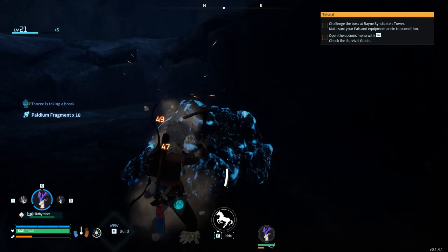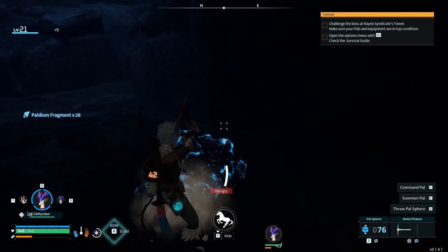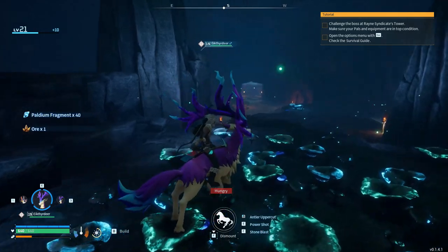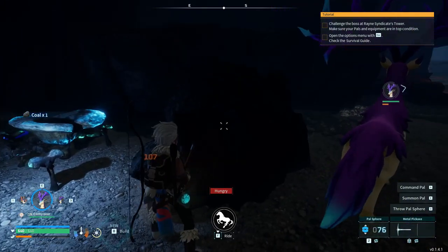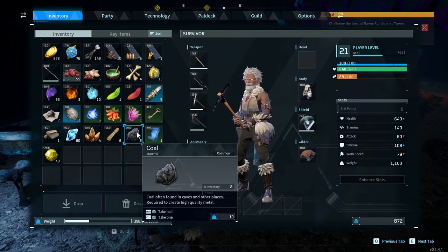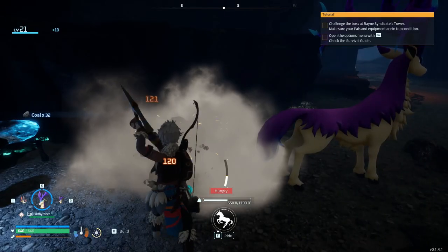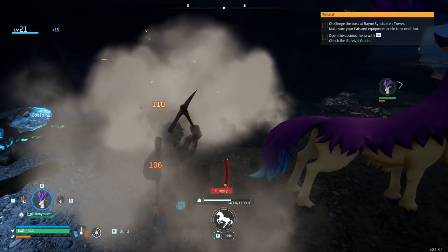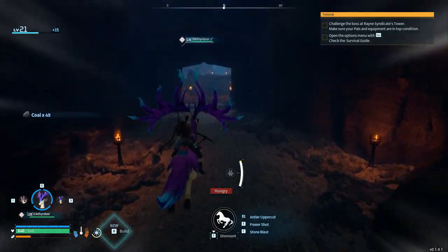It's annoying going around collecting Paldium in the open world, so dungeons might be the new method. 40 fragments per ore - I really like that. We have more coal too, which I got from the Fuddlers. That's heavy but collected. Usually these kinds of resources are best collected when you have the means to mass farm them - getting a handful most likely won't be enough.